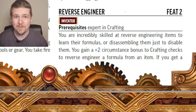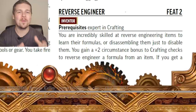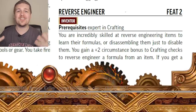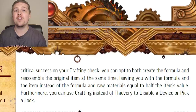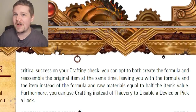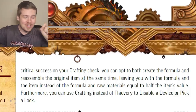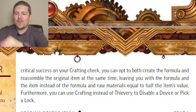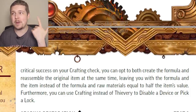Reverse Engineer is a very powerful feat. You gain a plus two bonus to Crafting checks to discern the formula of an item, and normally when you do this it destroys the item to learn the formula. However, if you critically succeed your Crafting check, not only do you get the formula but you also put the item back together and you can keep it — this even works for potions somehow. The main reason I would take this is because you can roll Crafting instead of Thievery to disable traps and pick locks.